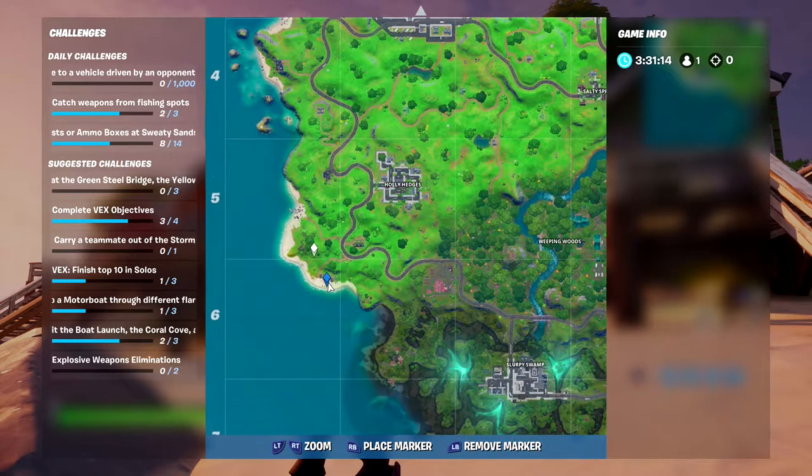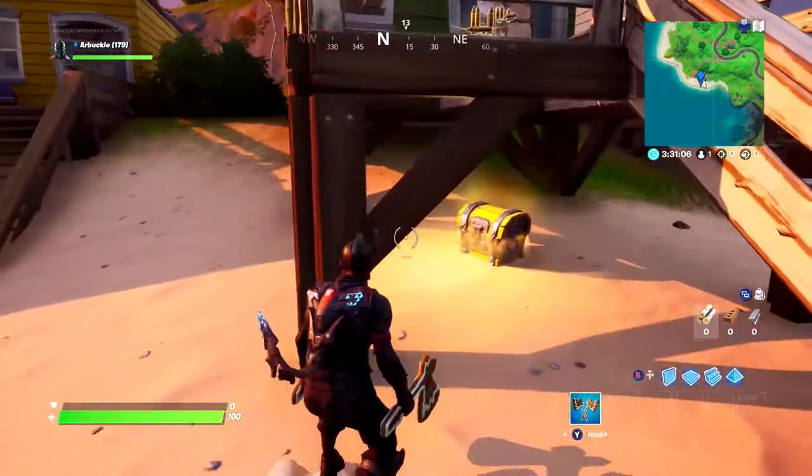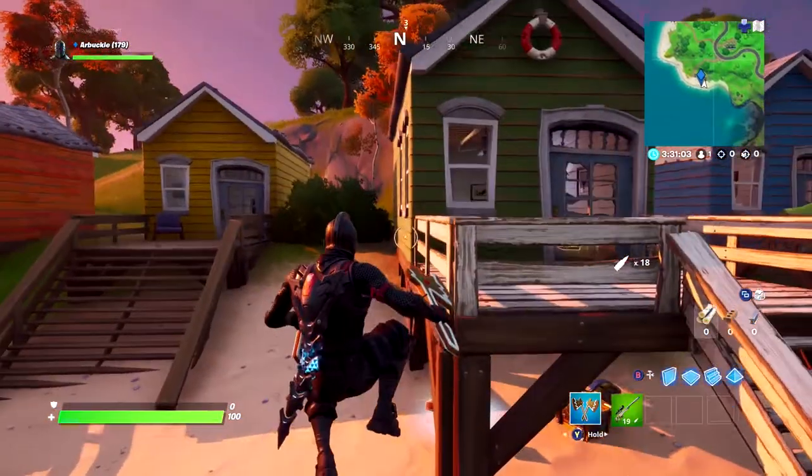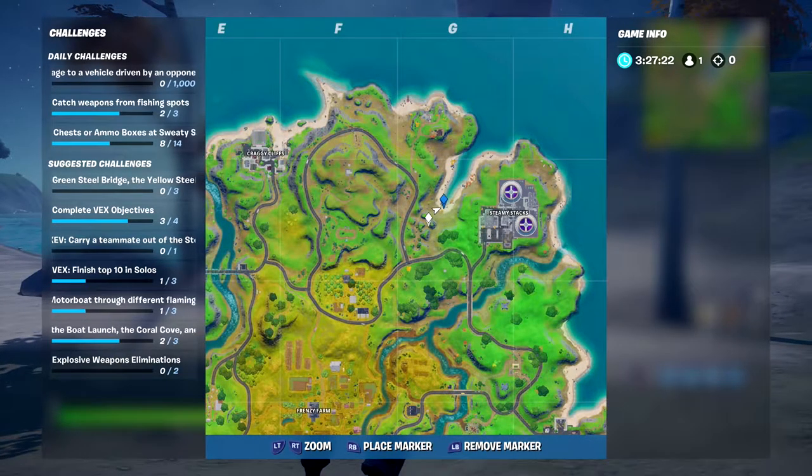located on opposite sides of the map. First off, the Rainbow Rentals are located on the beach southwest of Holly Hedges. If you guys head all the way to the beach southwest, you guys will find the Rainbow Rentals on the beach down there.